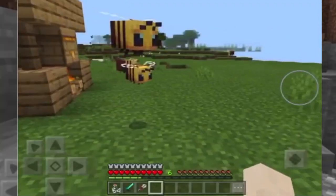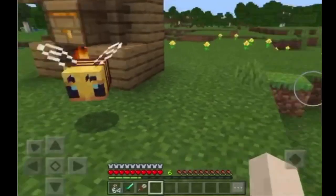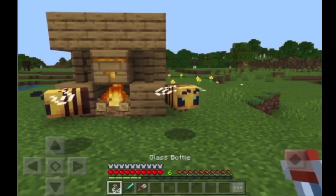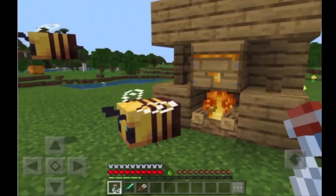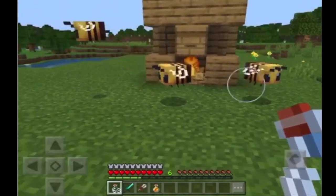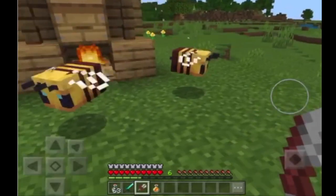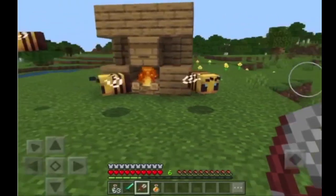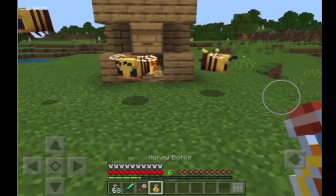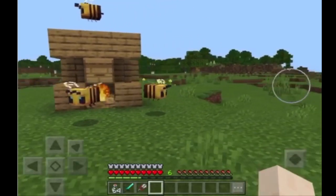Moving on to the actual features of this update — honey bees are some of the best mobs we've seen in a while. While most other passive ambience mobs added in the past few years have been completely useless and pointless, bees are quite the opposite. The bees reside in either nests or hives, flying around and pollinating flowers, then flying back to the hive to increase the honey level. Once the hive is full, you can get bottles of honey, which you can either eat or craft into honey blocks. Drinking the bottles fills up 6 hunger points and gives almost maximum saturation, making them one of the best foods in the game.